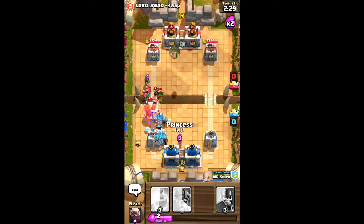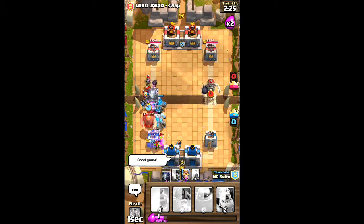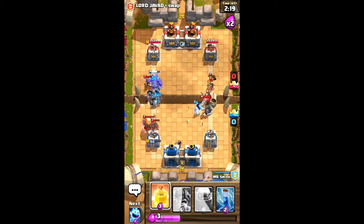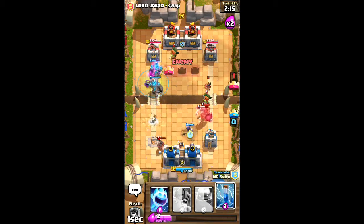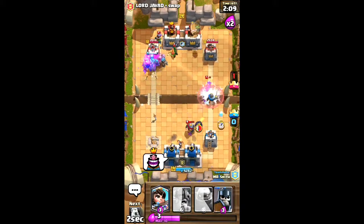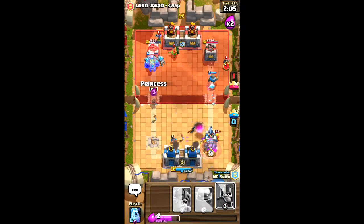We're gonna put down princess to back all that stuff up, and some guards. We're gonna try to get the heal spell down — any minute now. There we go. That tower should be down for them — is that a giant bomb? Yeah it has, but we're still going strong.